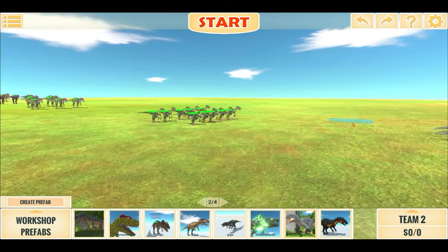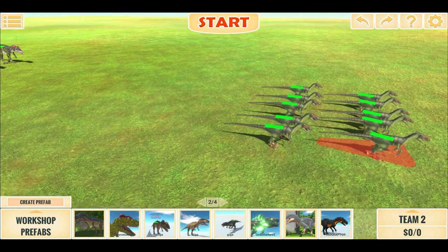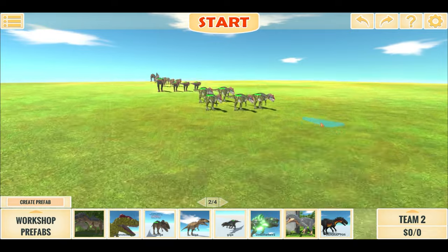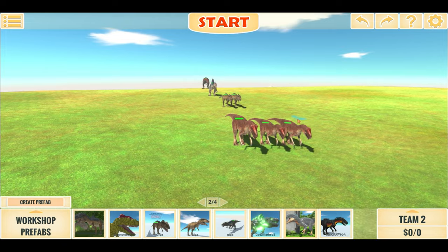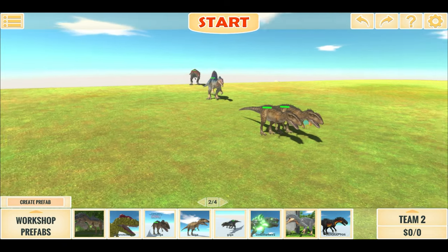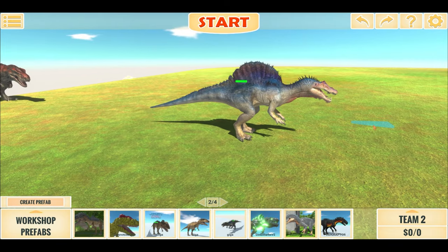First you have 20 Allosaurus raptors, then 10 Deinonychus, and the 5 in the back here are stronger than the 5 in the front. Then 5 Kylochosaurus, 4 Carnos, 3 Allosaurus, 2 Carcharodontosaurus, and 1 Spino with increased stats.